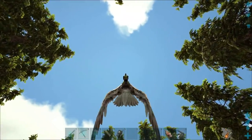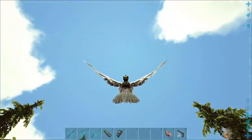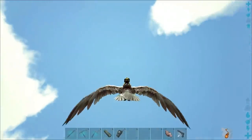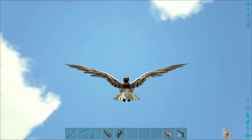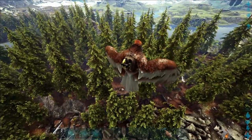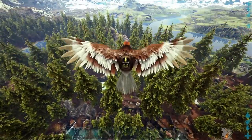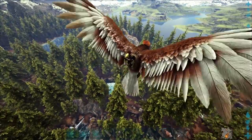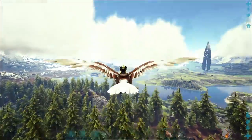Let me fly up and show you exactly where we are. We're in the Redwoods area, and it's really close to the starter islands, actually. Let me see if we can get high enough to show where we are. It's nice and easy to find even if you don't have a GPS. Where are these stupid redwood trees? Why do you have to be so tall? I can't see anything.